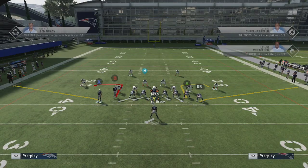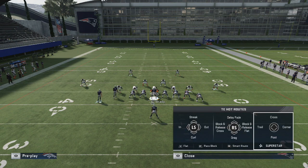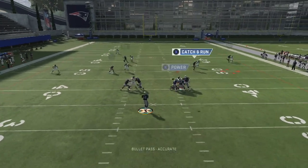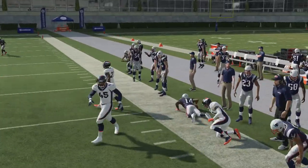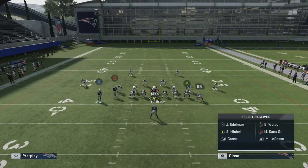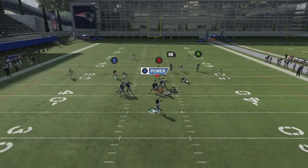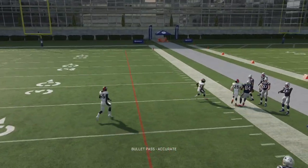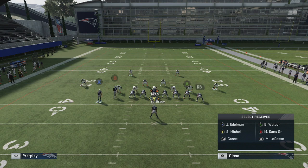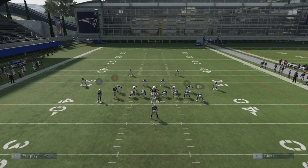Now we're looking at Cover 2 and playing cloud flats. Against a cloud flat — whether it's Cover 2, Cover 3, or Cover 4 — the drag is always going to be the main read. You might think a drag will only get you a few yards, but no — you'll be able to get good solid yardage out of these drags, as you can see. We'll take that every time. If they shade down and play hard flats, that's when you look to attack with the corner route — that easy dot on the sideline without having to roll out.